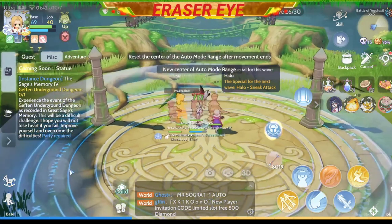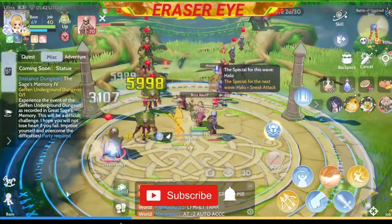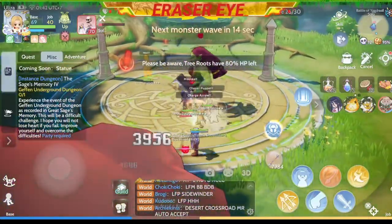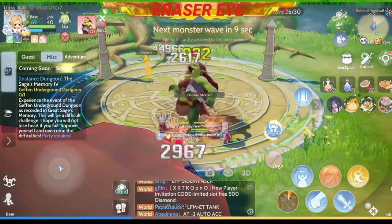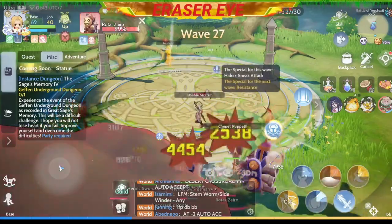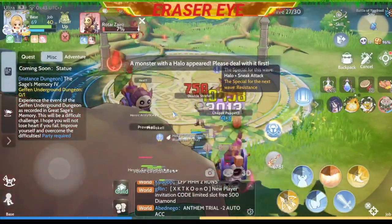These monsters go directly to the root — they don't attack you or anything. You need to make sure that you provoke them and kill them at once. Even Rotar Zyro is on the offensive, so you really need to push them to the limit — plus ultra!